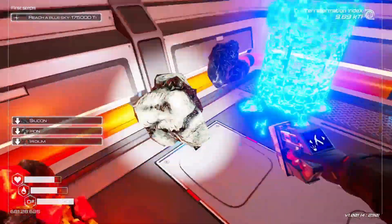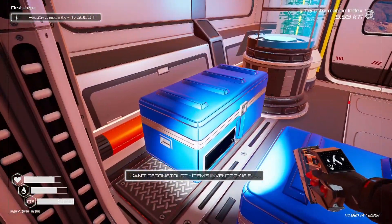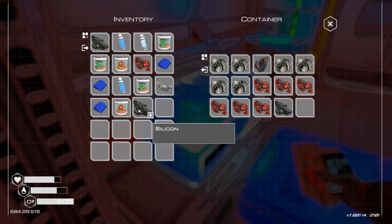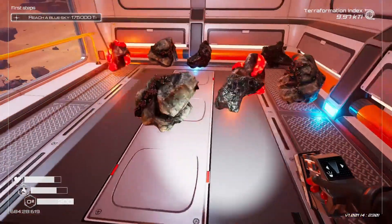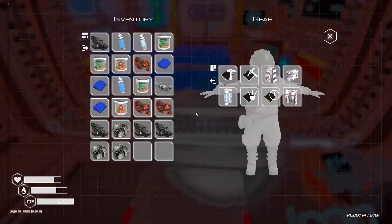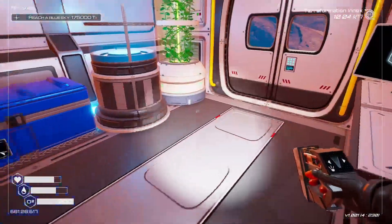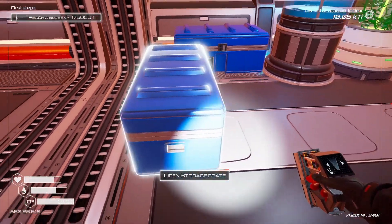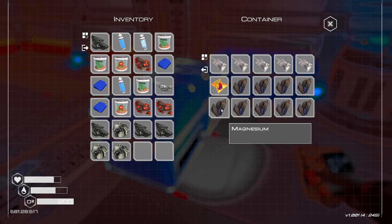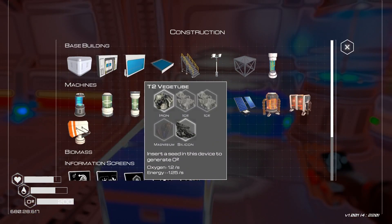I'm gonna deconstruct these as well — I'm kind of worried about despawning so I'm gonna put the iridium, silicon, and fabric in here. I'll carry the important things. Probably just good to make another chest, honestly. There's just so much in there so I can't really do anything yet. Let's make some veggie tubes — I need ice. Ice is kind of hard to get.